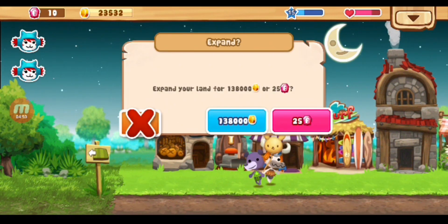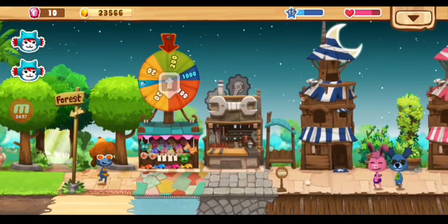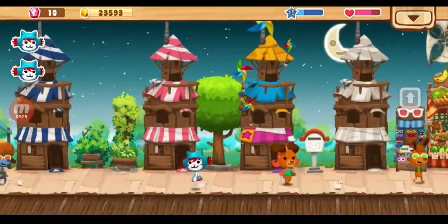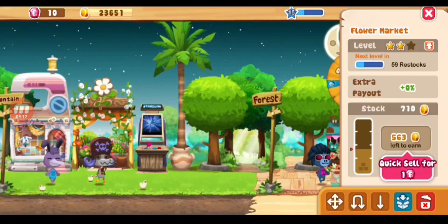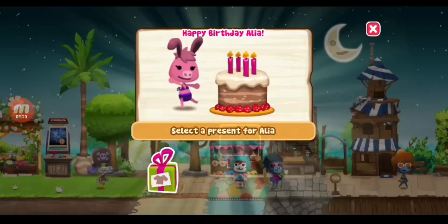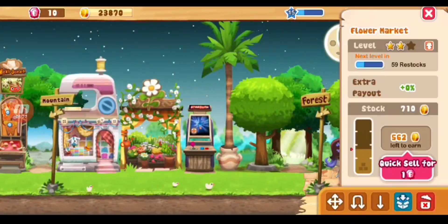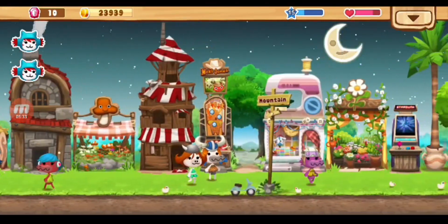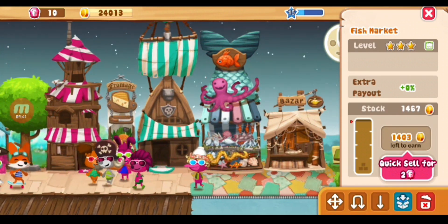So right now we are looking good. I need 130,000 coins to expand, and I need 40,000 for there. Did I get the power market upgraded to level two? Yeah, I did. Just 59 more restocks and I can start upgrading to level three. And I got my fish market all the way to level three.